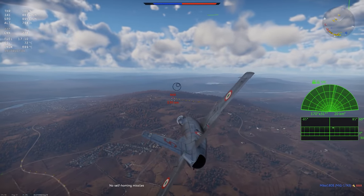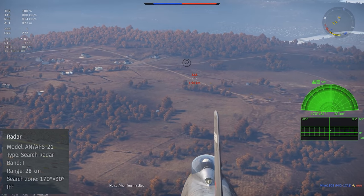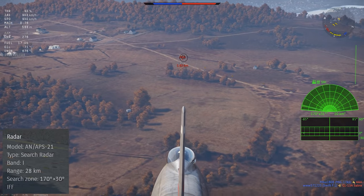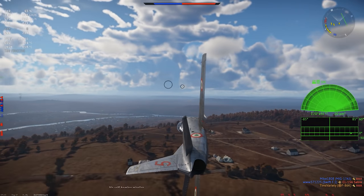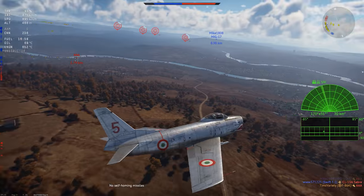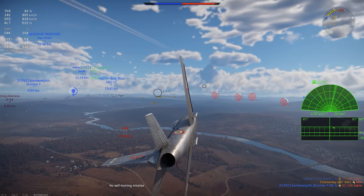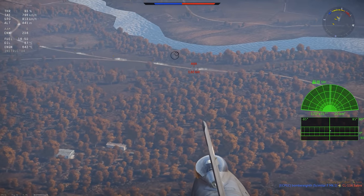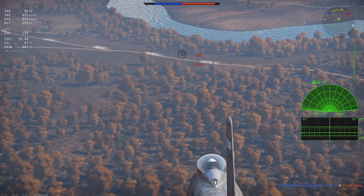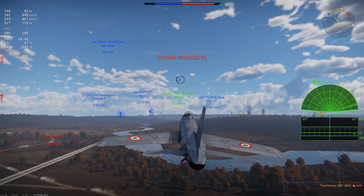The Sabre Dog's weapon system includes an AN APS-21 search radar. This is a search-only radar system. It provides both a PPI and a C-scope, and it has very good performance considering when it's from. It can detect targets out past 40 kilometers, which is amazing for a radar like this, and it can scan almost 180 degrees of sky in front of the plane. Remember that this is a search radar, and it doesn't lock targets.